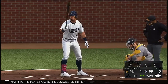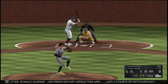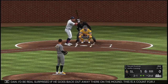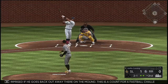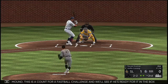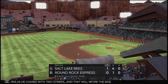At the plate now is designated hitter Ronald Guzman. His prior history versus this pitcher: just a couple of matchups, no hits in two at-bats. Curveball misses well out of the zone. This is a count for a fastball challenge. Swing and a miss as he chased with two strikes — that will retire the side.